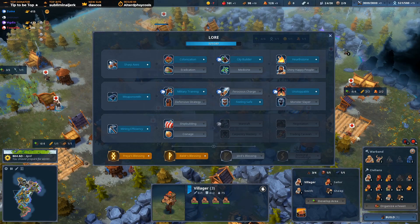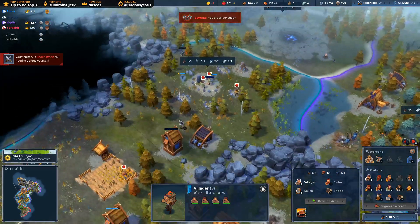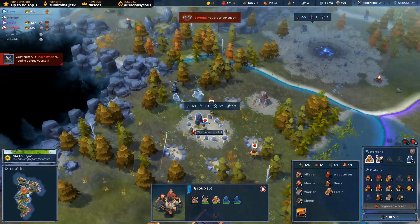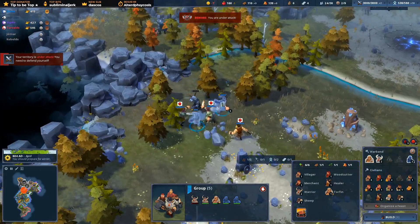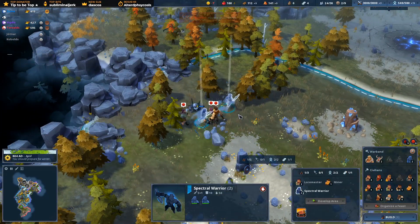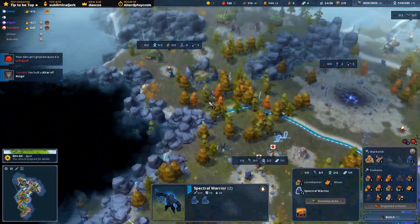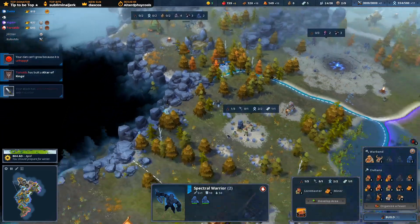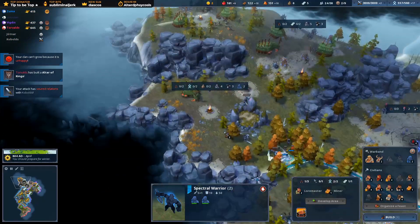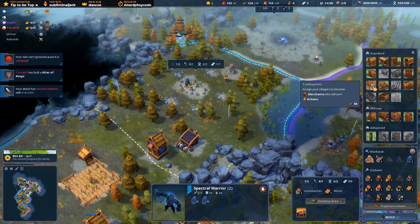Come on, shipbuilding. Get the lighthouse right. I've got some Spectral Warriors - I need to get them out, I need to get them away from me. Minus seven. Go in there. Undo your thing. I feel bad just sacrificing them out like that, but what can I do?